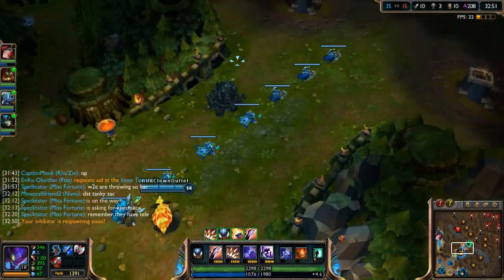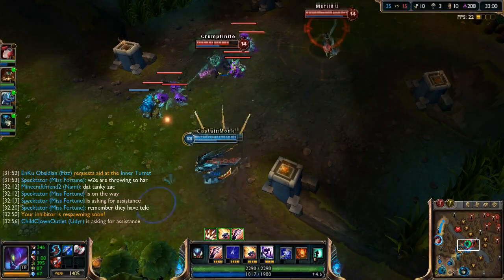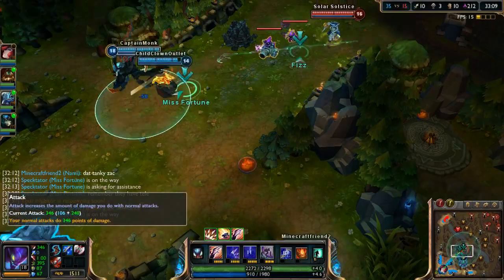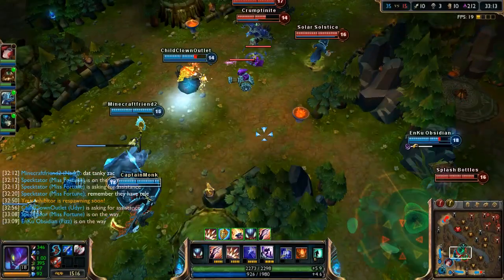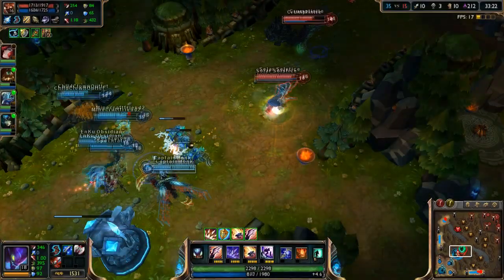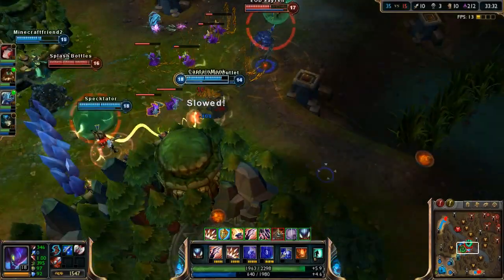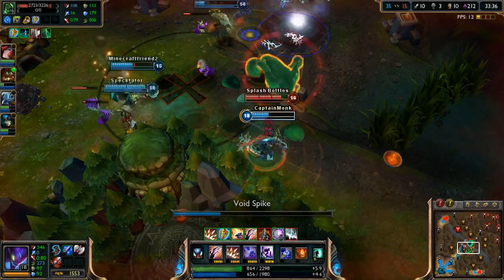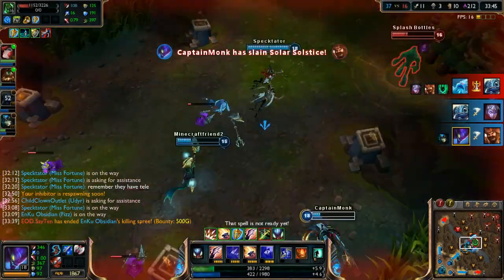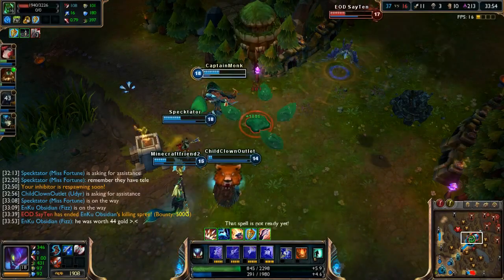We just need to find a good way to win this game — we're really ahead but not converting it. They've got our base pretty destroyed because they're fighting better than us right now. Thresh is going to try to grab us — we jump out. He's being caught out and we toss spikes hitting Anivia, but it's not enough. We get snared. We get him eventually — nice! We need to be very careful, we're very low.